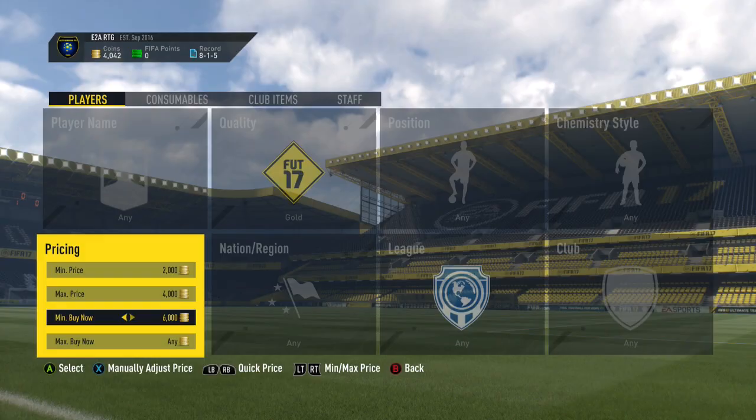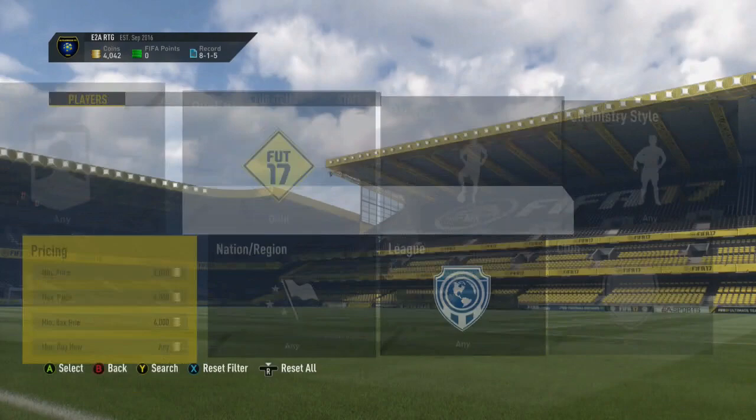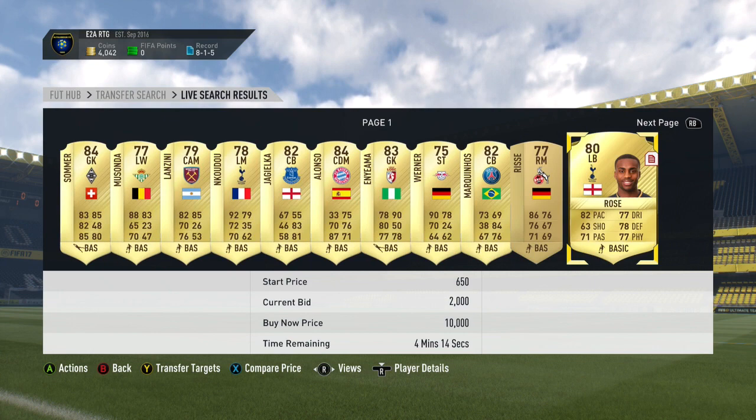Next up, we've got another alternative — another version of the 1-2-3 method. This time with 2,000, 4,000 and 6,000 as the prices instead of 1,000, 2,000 and 3,000. Again, you just want to look the cards up on Footbin, put bids on them. Very, very simple method.